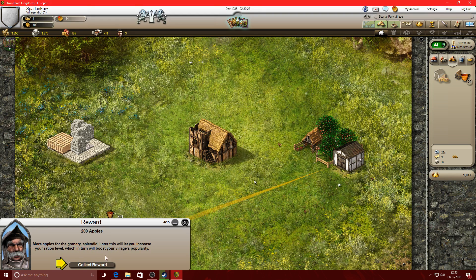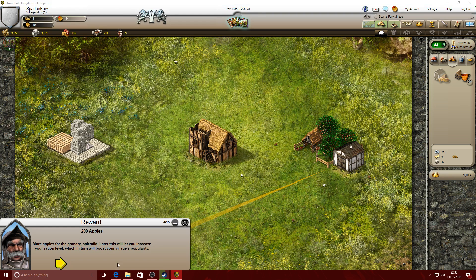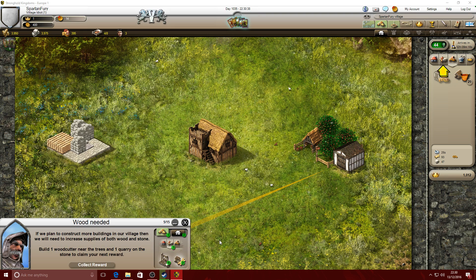Later this will let you increase your ration level, which in turn will boost your village's popularity. Collect reward. If we plan to construct more buildings in our village then we need to increase supplies of both wood and stone.